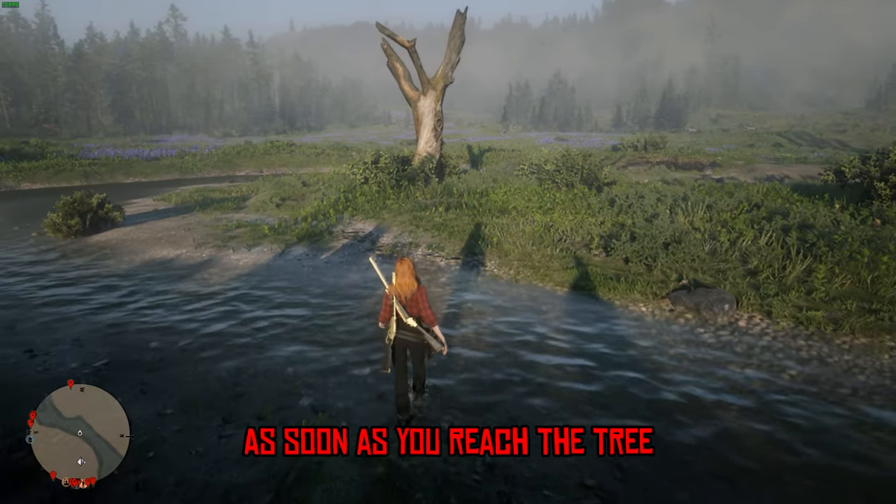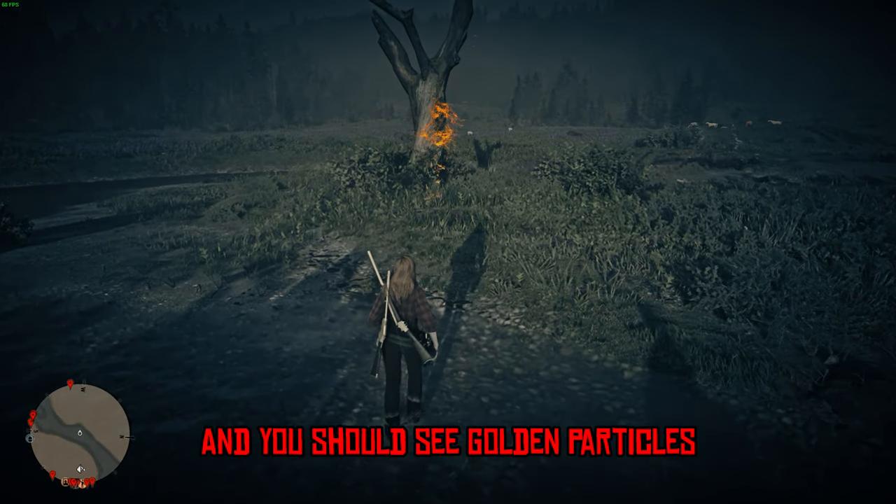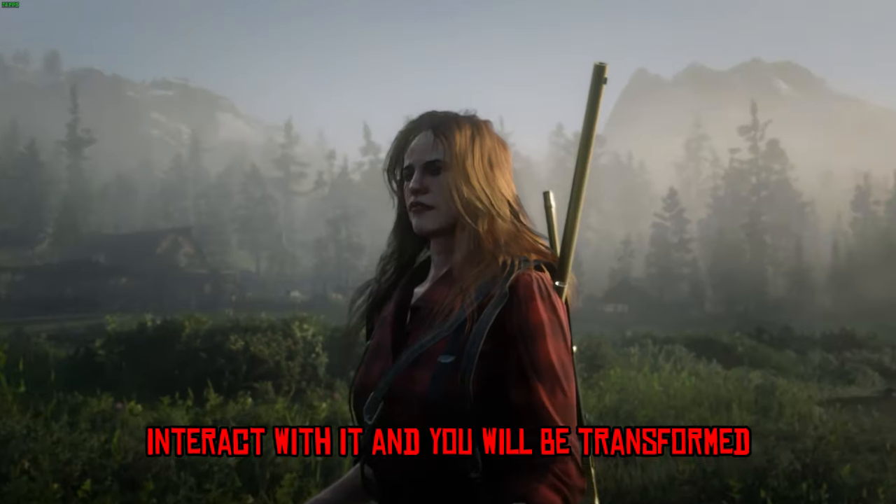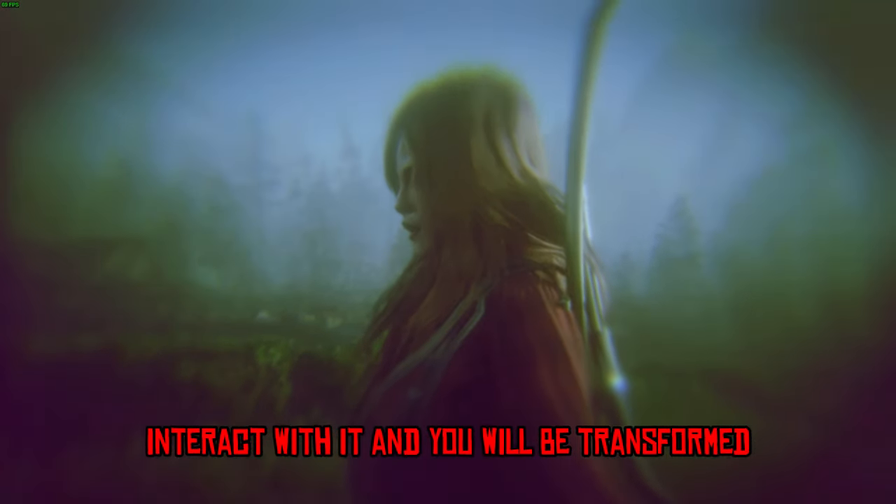As soon as you reach the tree, use your eagle eye ability and you should see golden particles. Interact with it and you will be transformed into a buck, as long as you have five of those flowers in your satchel.